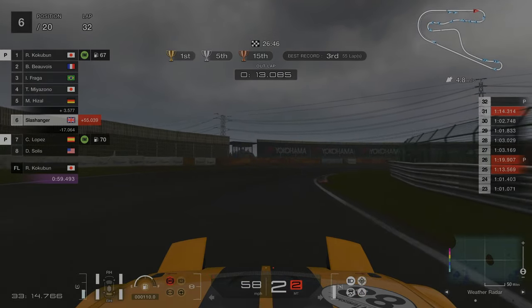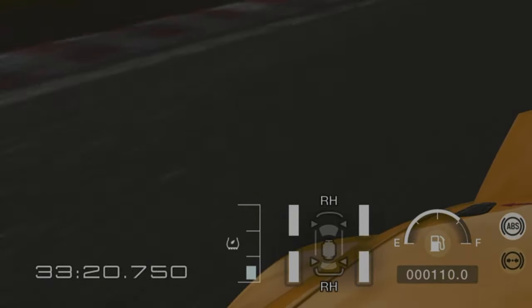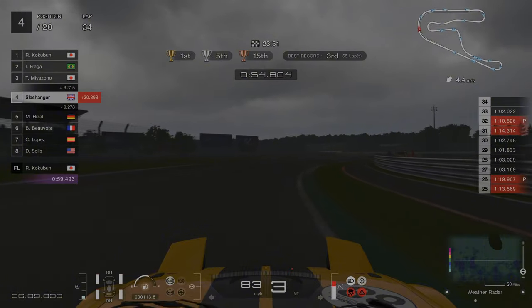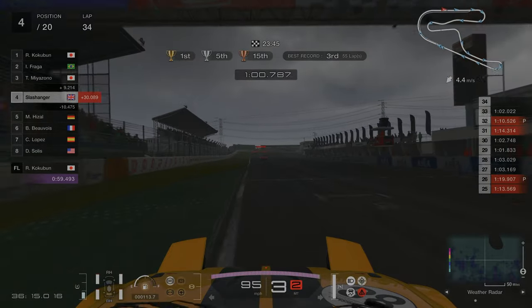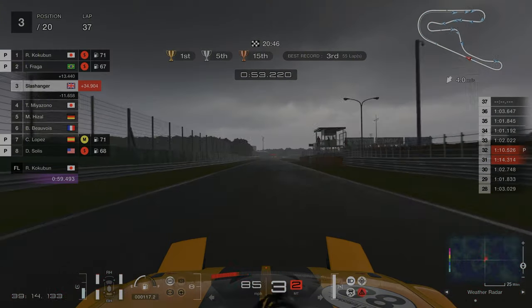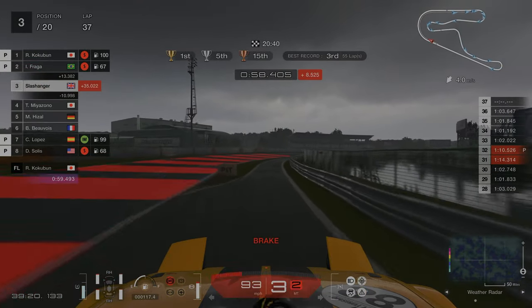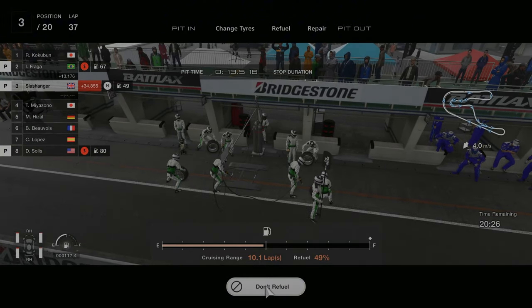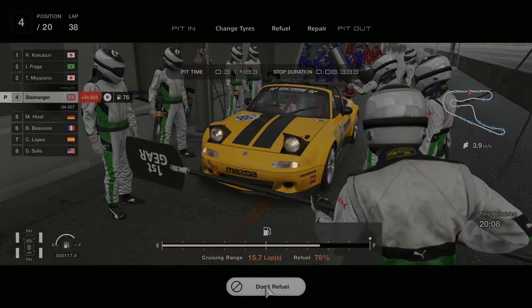At this point in the race it's really important to keep an eye on two things: the weather radar and the damp meter on the left hand side — once this goes over halfway it's going to be increasingly difficult to race on slick tyres. For me around lap 37 was the cut off point between dry and wet weather tyres, so I came back to the pits to change tyres and pre-empt the weather getting wetter, as I didn't want to get caught mid lap.